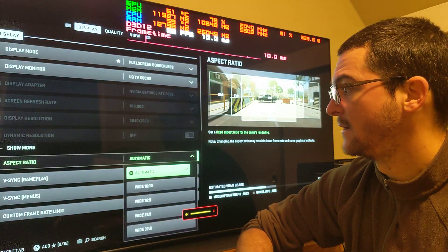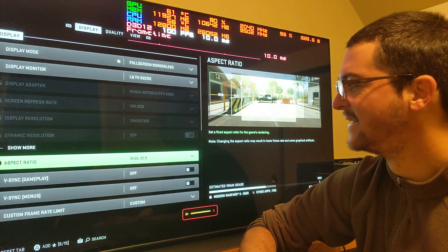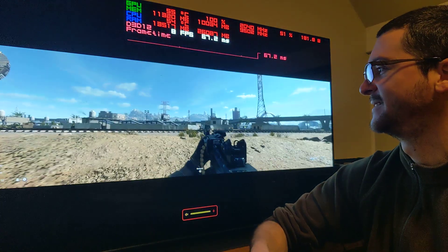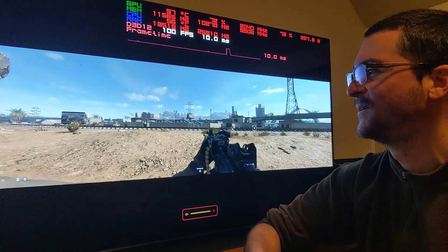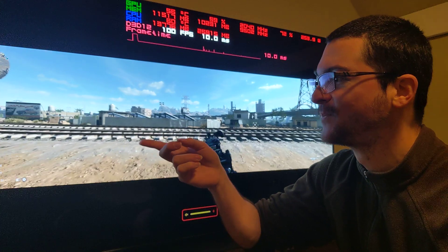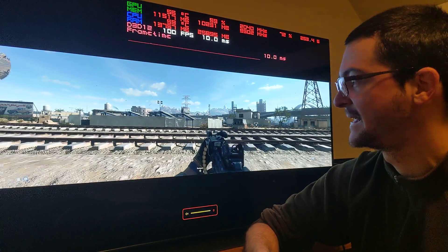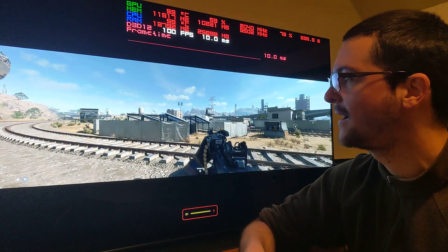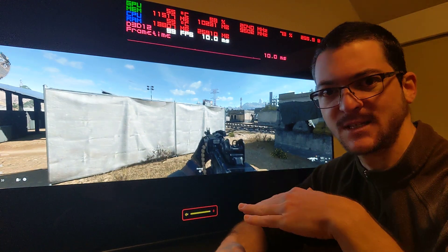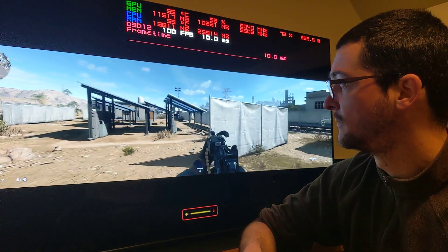You can go ultrawide here: 21 by 9, or even 32 by 9. 32 by 9 is wild — it's too much. There's so much field of view you don't need to move the camera, just your head, to see enemies. So maybe you don't need Black Frame Insertion because you don't have to move the camera at all. You can enjoy HDR, turn off BFI, use DLSS quality, and G-Sync — no problem.